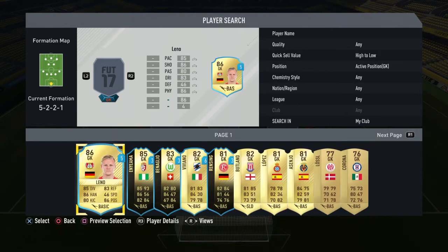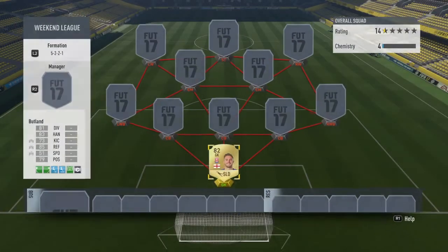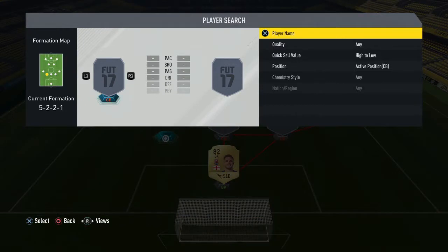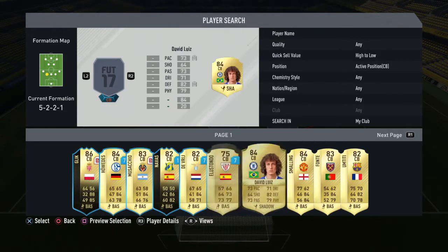There's a quick sell value — they've been adding new updates so you can now see that. First of all we have Butlin, who is world class, 6 foot 5 in height, 85 reflexes. He's an incredible goalie, best one to use. He actually scored a goal for me in the weekend league — it bounced up to him from a corner and he headed it in, which was a decent goal.